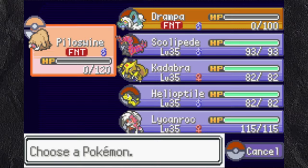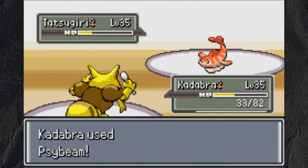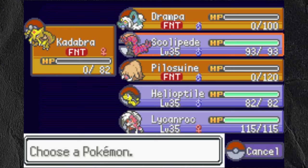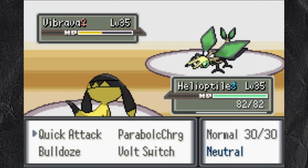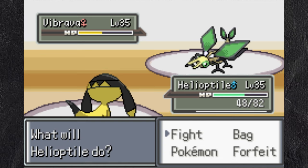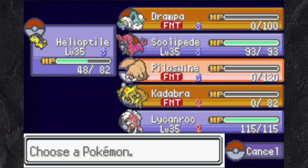I use one Ice Shard before getting KO'd by a Water Pulse. I send out Kadabra to kill the Tatsugiri in two hits, and out fourth comes Vibrava. I do about half of its health before it goes down, and make the greatest misplay you have ever seen and send out Helioptile. I then try to use an electric move, which obviously fails, so I send out Scolipede.